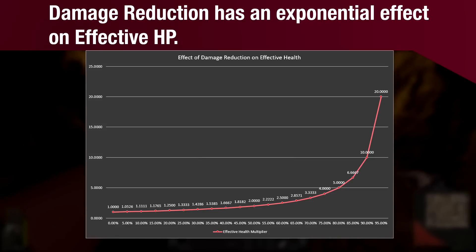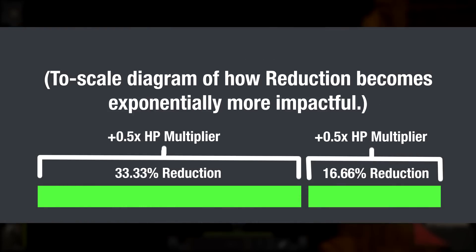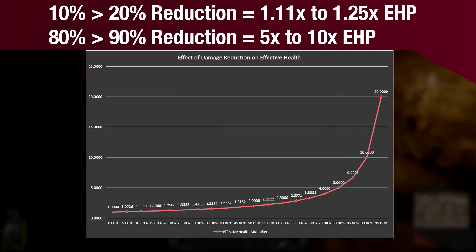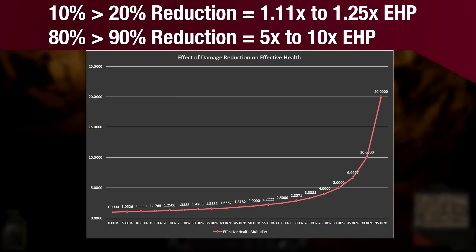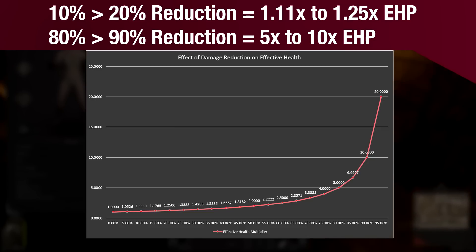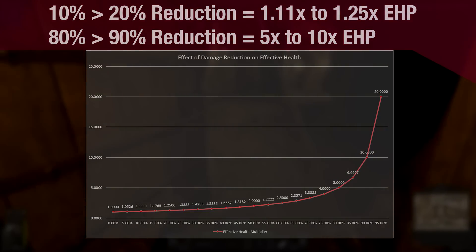It takes 33% reduction to increase your effective HP by 50%, and 50% reduction to double your HP. The impact that the initial 33% has is doubled in a mere additional 16.66%. Damage reduction as a concept is fundamentally top-heavy. The difference in effectiveness between 10% and 20% reduction is minuscule in practice, but the difference between 80% and 90% reduction is enormous. Choosing between 11% or 17% more effective health is nothing compared to choosing between 5 or 10 times the health.